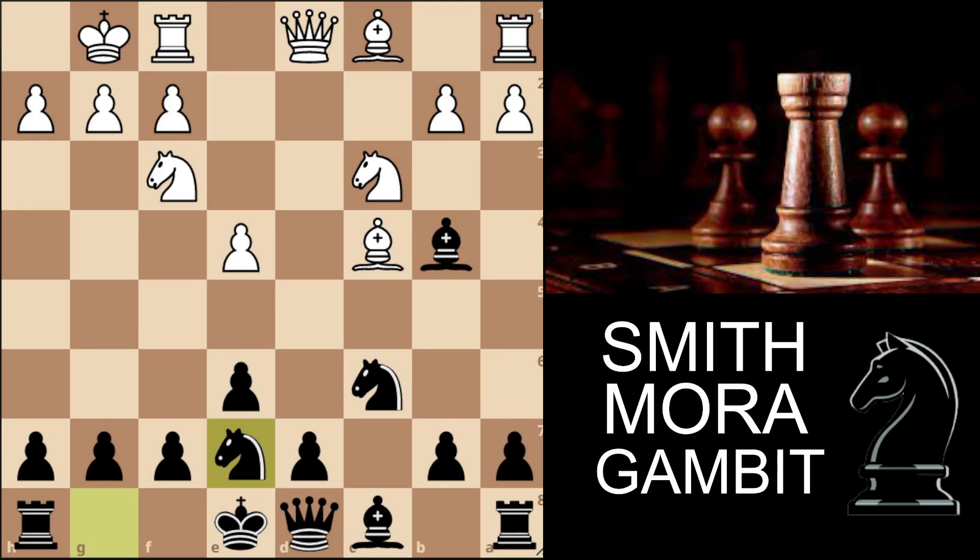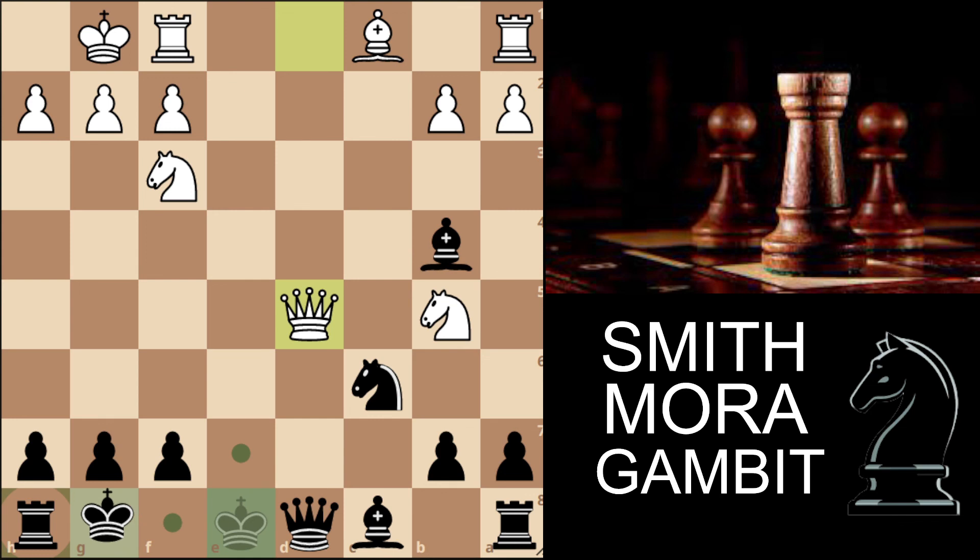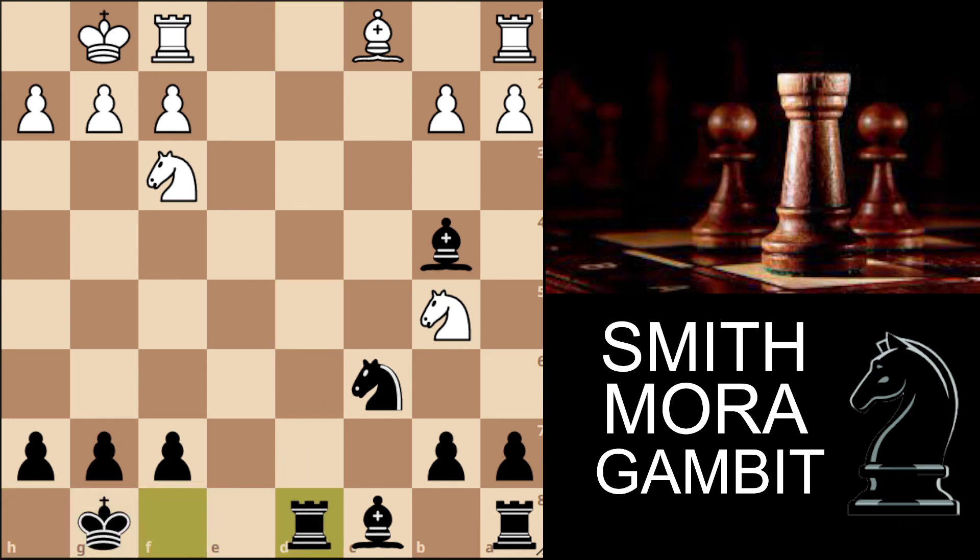Now let's look at white's main continuation: knight to b5. This is a very direct move and leads to immediate simplifications. We go d5, e captures on d5, e captures on d5, and bishop captures on d5. White's point is that after knight captures on d5, he has queen captures on d5 — but obviously if we capture the queen there is knight to c7. So instead we go short castles, queen captures on d8, rook captures on d8. This is a position with a completely balanced pawn structure, meaning the only imbalance is that black has the bishop pair, which must definitely be in our advantage.